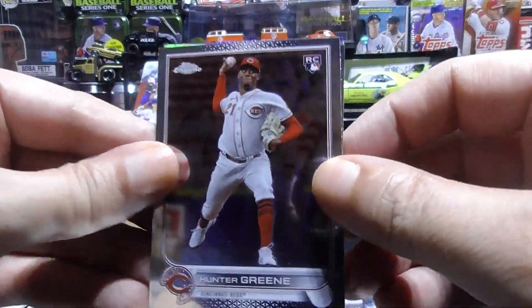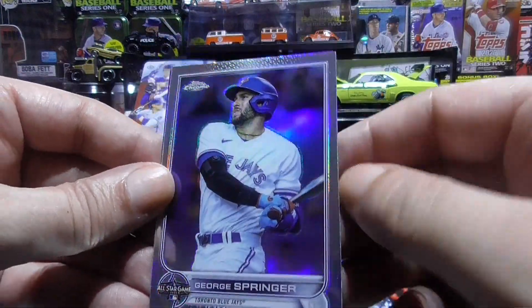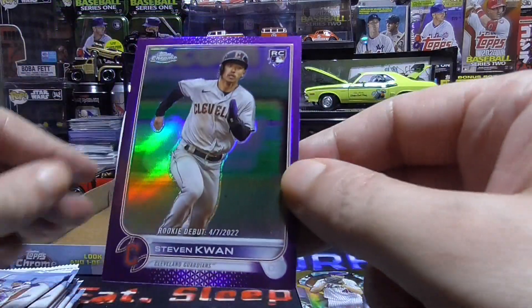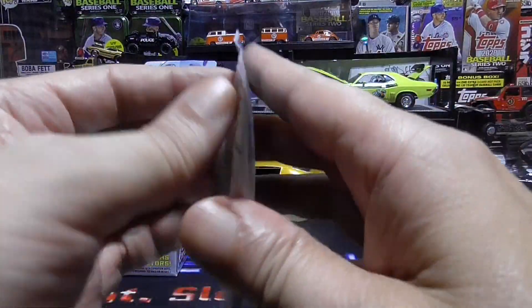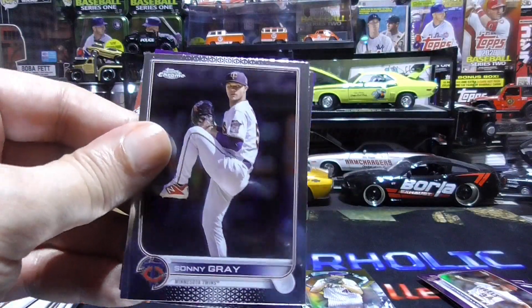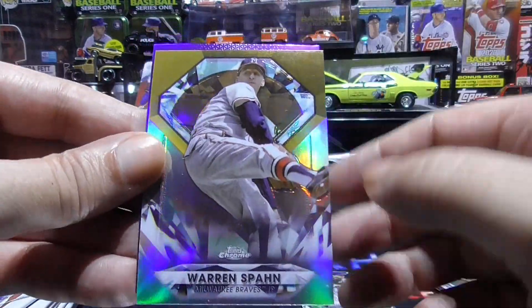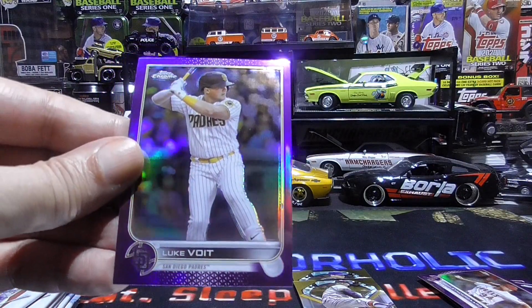Hunter Green rookie, Max Scherzer, George Springer refractor, and a Steven Quan purple — nice rookie card. Sonny Gray, Matt Chapman, Warren Spahn insert, and a Luke Voight purple.